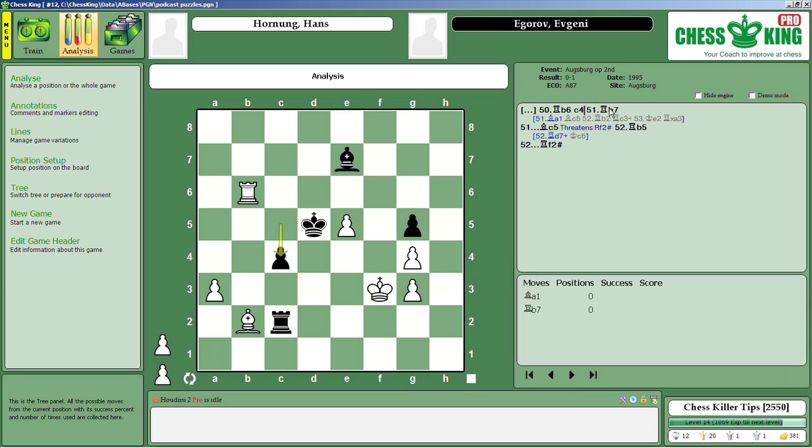Instead of Bishop A1, White plays Rook B7, attacking the bishop while covering his own bishop on B2. Here comes the big threat move — Bishop C5 — with the threat of Rook F2 checkmate, and the Rook on B7 is no longer endangered. White could also try Rook D7 check, which superficially looks good until you see the reply King C6, which means the King attacks the Rook and the other Rook attacks the bishop — so that's no good. After Bishop C5, White attacks the bishop, but it doesn't matter, because the next move is checkmate.